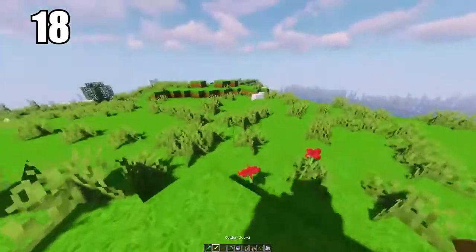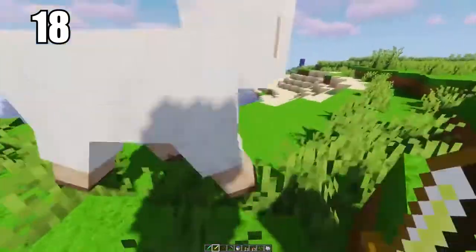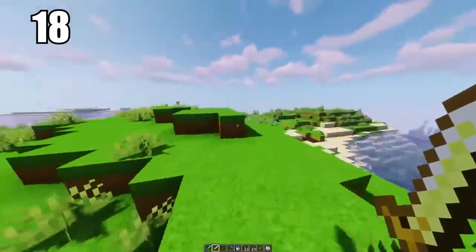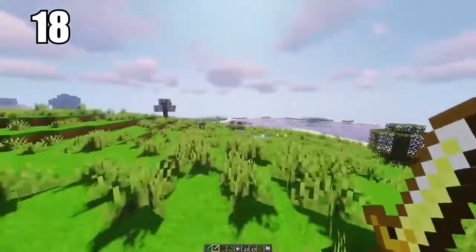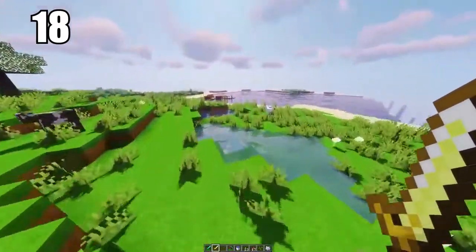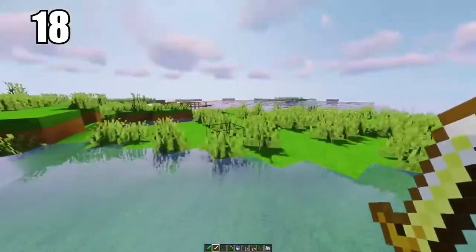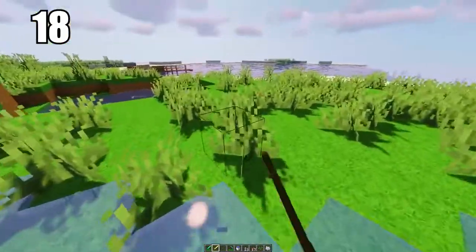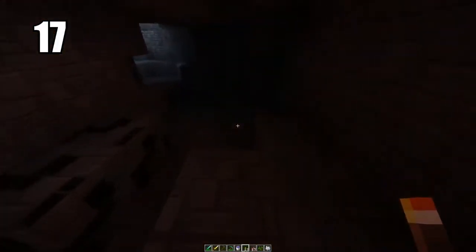Number 18: don't bother making gold tools whatsoever — especially swords and equipment you're going to use a lot. Even though gold is a rare material, it does not make for good utility. The hit power on gold swords is pretty weak and the durability on every single gold tool is very low. You're better off making iron for your everyday stuff, and use gold for other things like healing items, not tools.